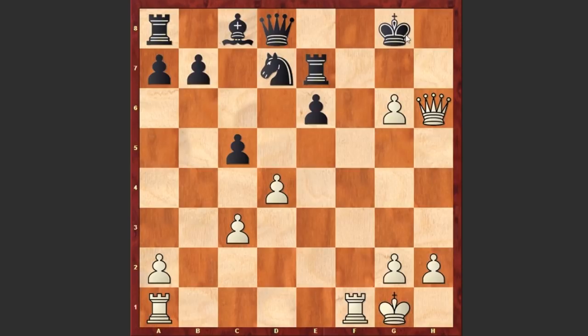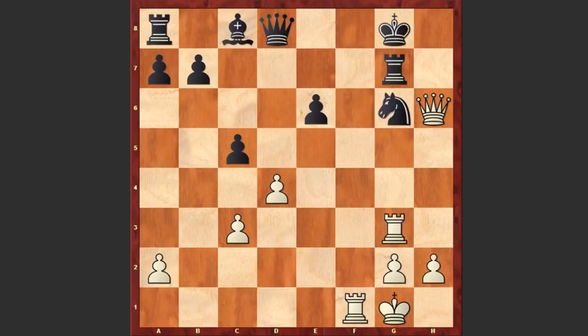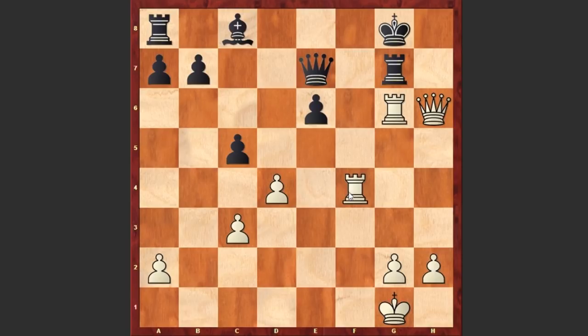Nd7 — the knight is coming to protect the king — Rf3, Nf8, Rf1 threatening to capture on f8, Nxg6 getting rid of this powerful pawn on g6, but white now plays Rg3. Rg7, but after Rxg6, Lu Shanglai resigned. If Rxg6 then after Qxg6 check, Kh8, Rf7 is winning.